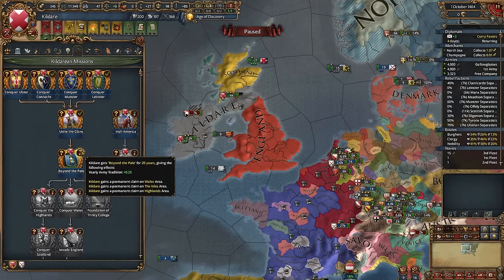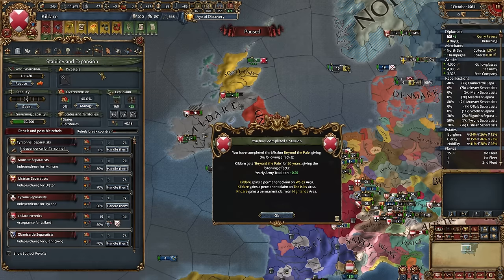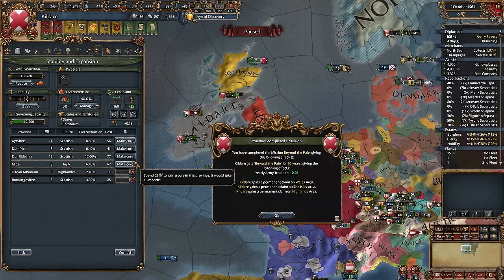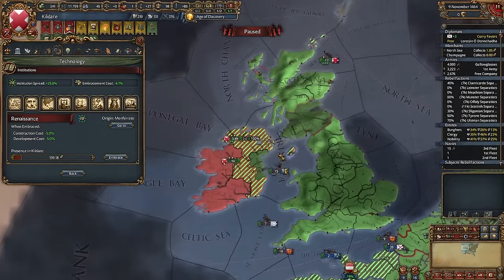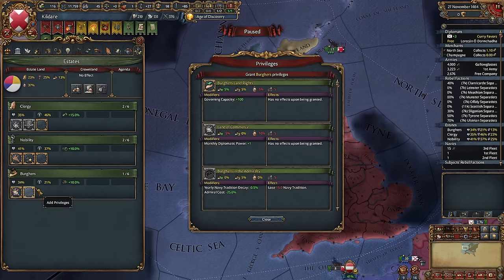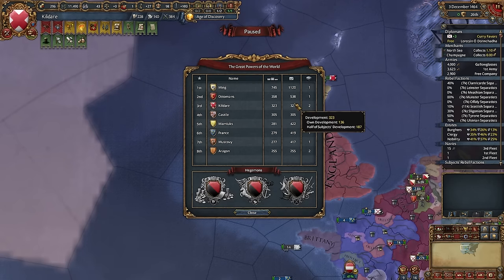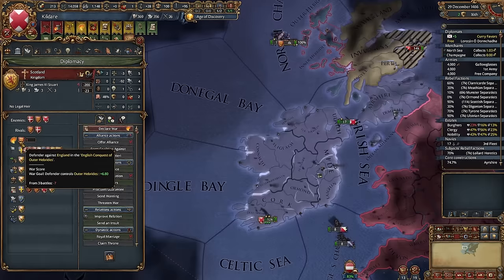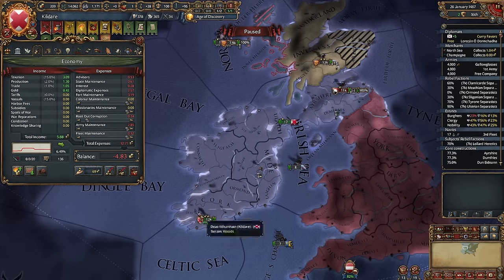I'm just worried that England might support Burgundy. Let's finish 'Beyond the Pale' and get claims here. I will cancel coring once again — now with core cost reduction from claims. We can already embrace the Renaissance, but I'll wait a little — no need to rush. Let's pay out our Burgundy loans, maybe take them once again. Now let's embrace the Renaissance. We are a great power — mostly because of Burgundy. England declared on Scotland, by the way. At least I took some part of Scotland.